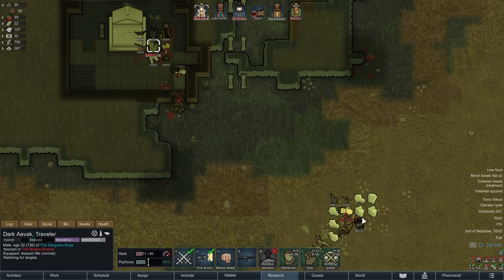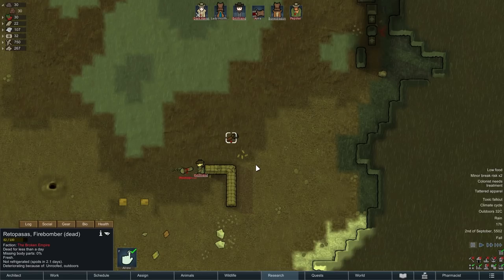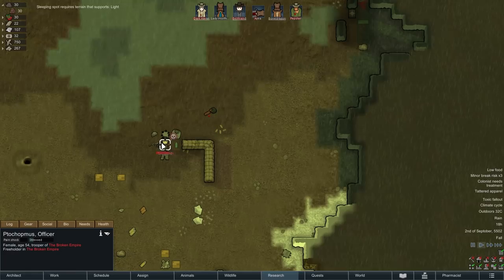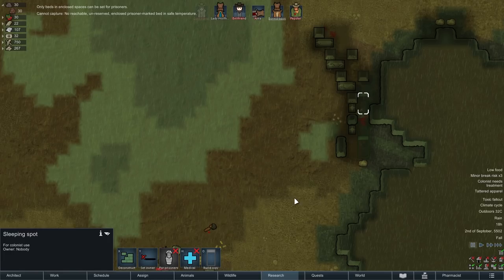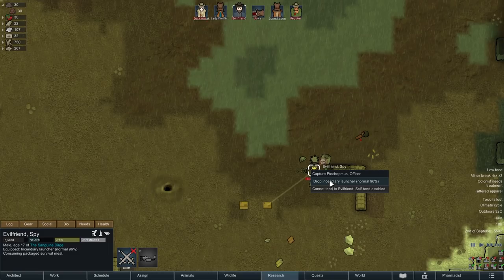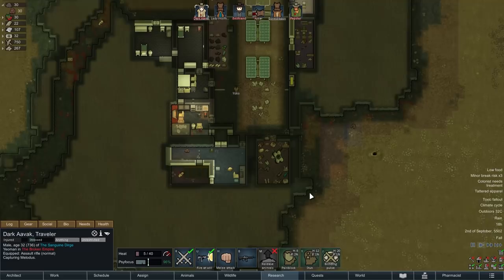We've also managed to retrieve something from the ancient danger. A couple of things we need to do — first and foremost Dark Avak, I need to prevent you from dying due to toxic buildup out here. I'm going to pull these corpses in somewhere. We need to capture the surviving prisoners — we don't have anywhere to put them yet, so we're going to have to send them to the meat lockers and fill those up with prisoner beds. Four prisoners — if you could kindly capture them, and Dark Avak if you could capture him.